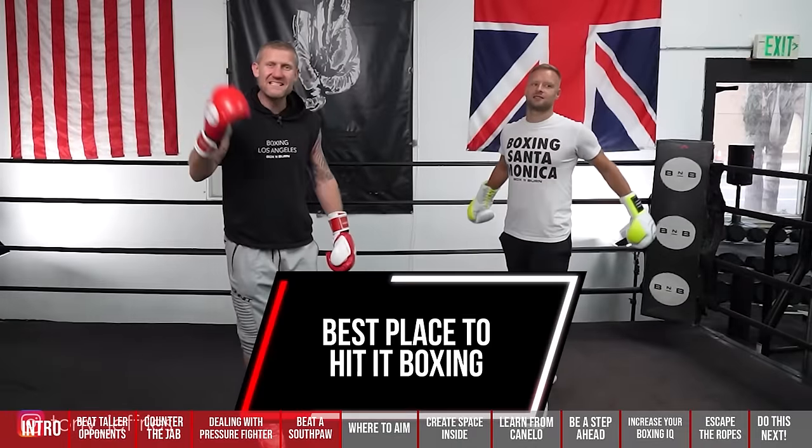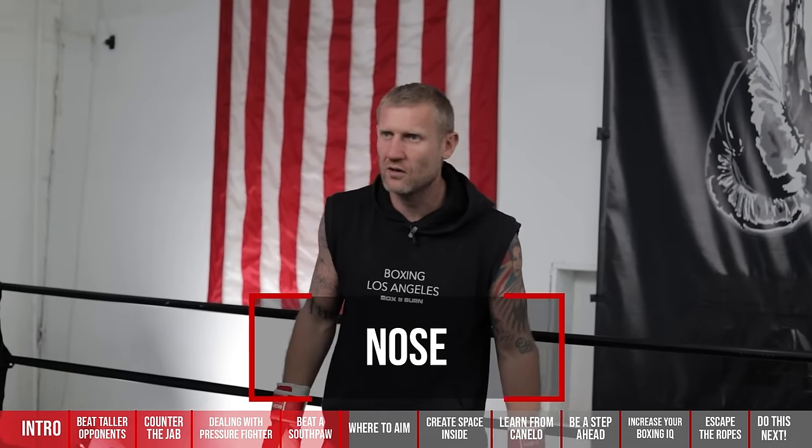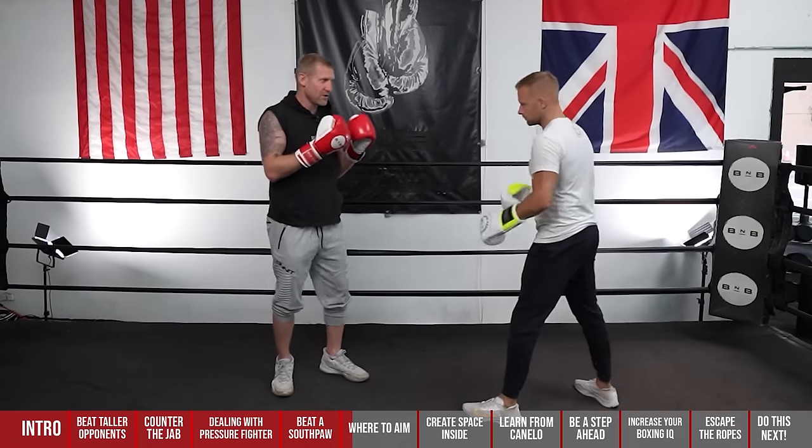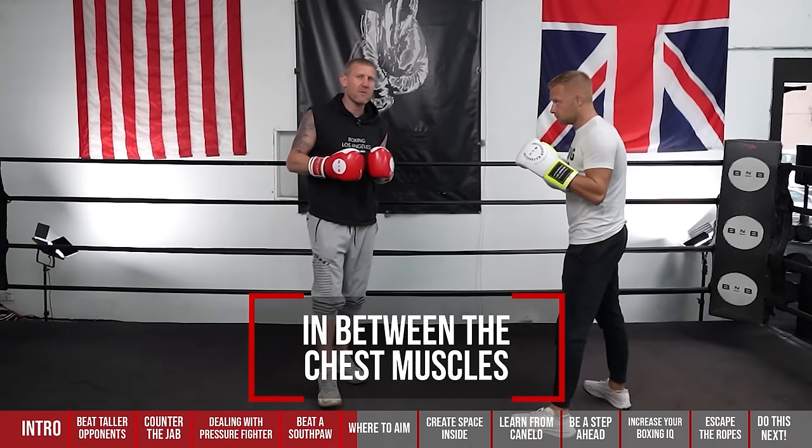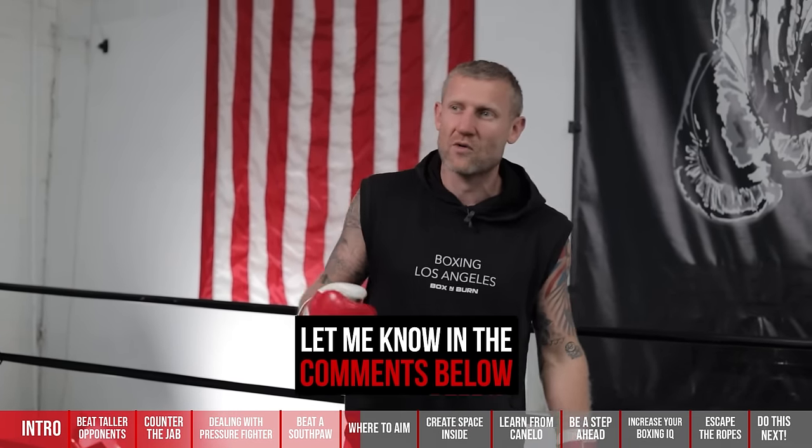Where should you be aiming when you're throwing punches? I'm going to tell you exactly where you should be hitting your opponent for maximum success. Everyone says hit them in the chin, or the nose, or the temple — all of these will hurt. For the body, the best place is right here between the chest muscles. If you've been hit there hard, you'll know how it feels — it really takes the wind out of you and you can't build muscle in that area. Other places: around the side, underneath the elbow, underneath that bottom rib — that really takes the wind out of you.